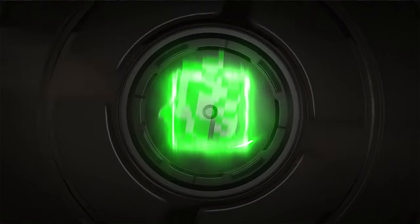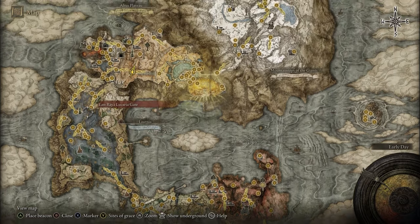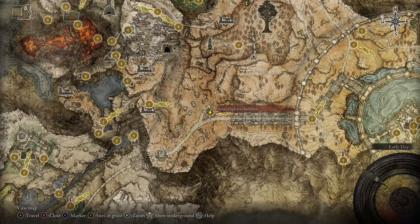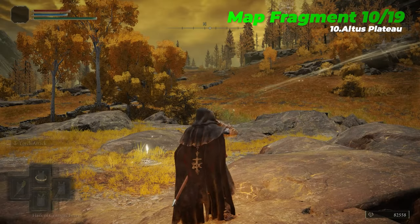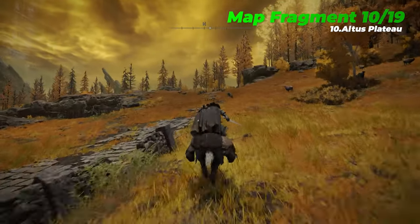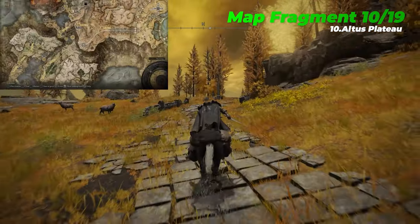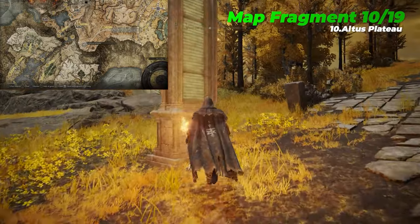Once you've cleared much of the south-western portion of Caelid, you'll then want to travel back up to the north-eastern end of Liurnia. Here you'll be able to gain access to the region of Altus Plateau, where the tenth map fragment is located, near the Altus Highway Junction Site of Grace. To reach the Altus Plateau, you'll either need to acquire the two halves of the Dectus Medallion, allowing you to activate the Grand Lift of Dectus, which is located to the north-east of the East Raya Lucaria Site of Grace.